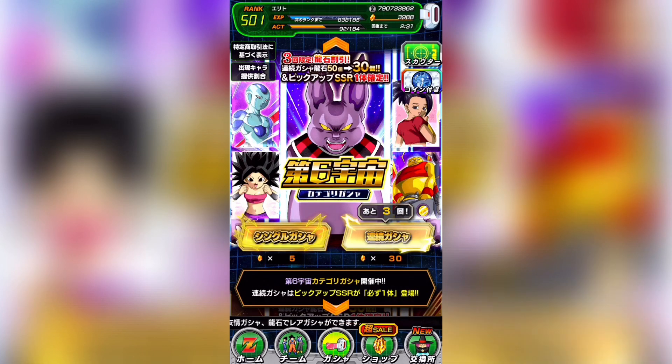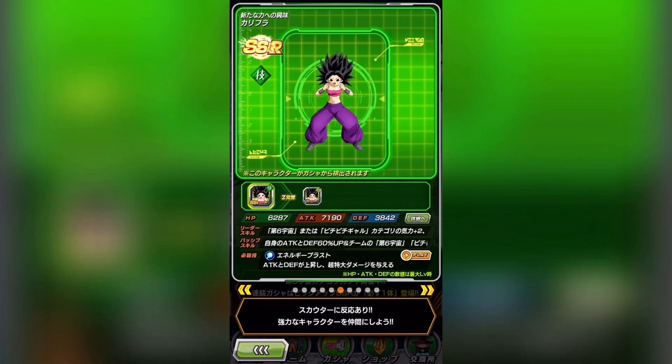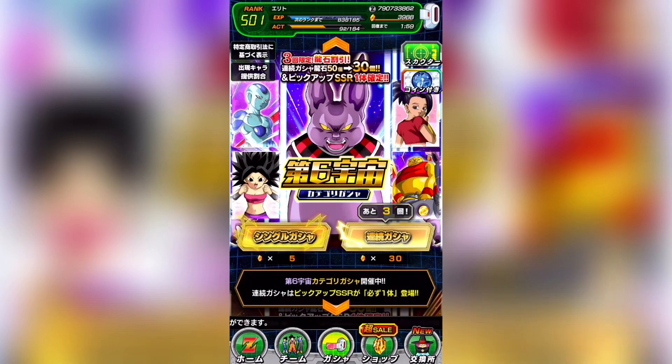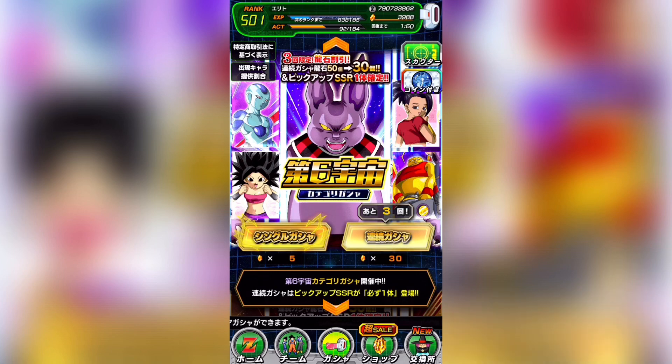Looking at the category banner — as far as category banners go, it's not a bad banner, but category banners in general aren't really that good. They're discounted and guaranteed featured, but the featured units are all characters that are also in the unfeatured pool. You've got some good ones like Kale, Caulifla, Kefla, and Bodomageta, but because they're unfeatured on every banner, you'll get them in the general pool from pulling on any future banner. Also, you're getting blue coins for it, which are almost worthless, so I really don't think it's a good investment of your stones.